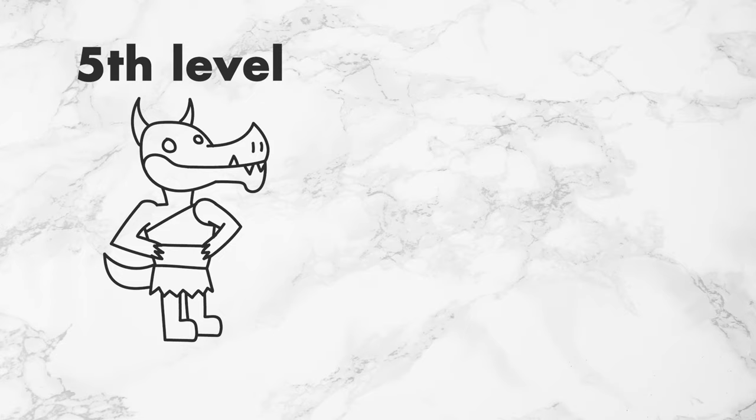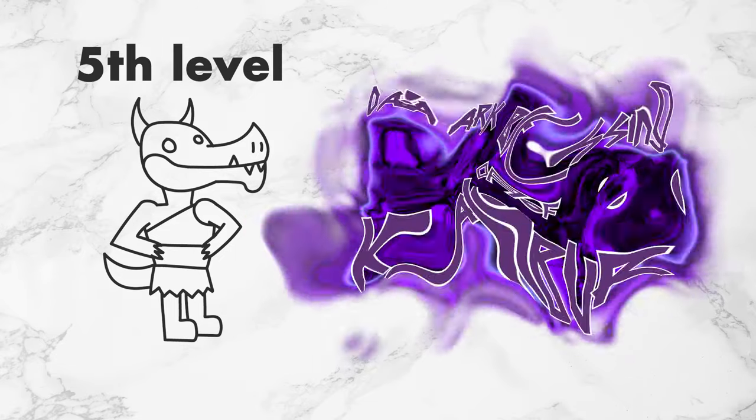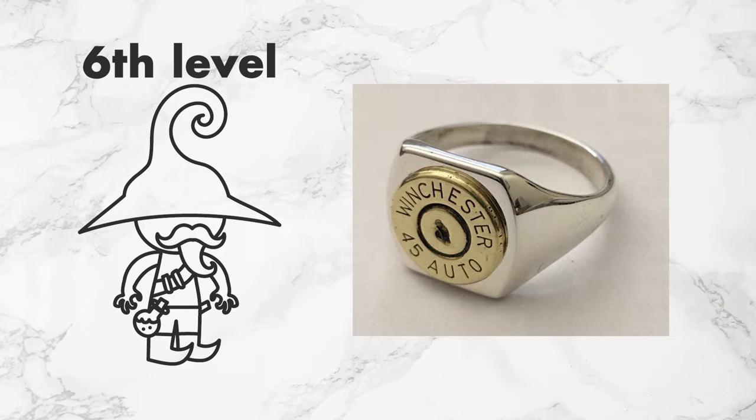This can be used as a 5th level warlock invocation if you have Pact of the Chain, which we will call Dark Blessing of Caliber. It can also be a 6th level artificer infusion or just a magic item you give to a player, which we will call Mini Musket.